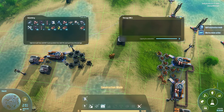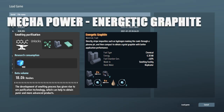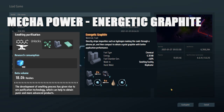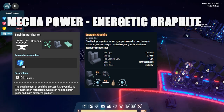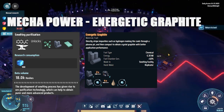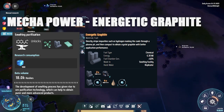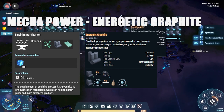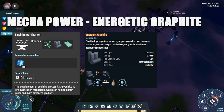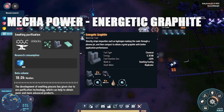Your next power source is probably going to be energetic graphite, just because it follows the same theme. You don't have to go in this order — you can pick any research you want. Since some research is linear, you'll wind up on one of these paths. From a value standpoint, graphite is probably the next in line. You'll need to research smelting purification to unlock energetic graphite. Once unlocked, you can produce graphite in one of two ways; the easiest is converting two coal into graphite through the smelter. You can produce graphite pretty quickly, and it's a great power source providing 6.3 megajoules.